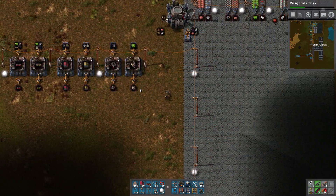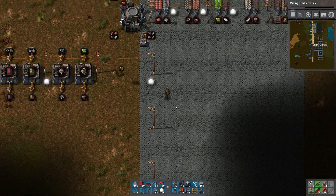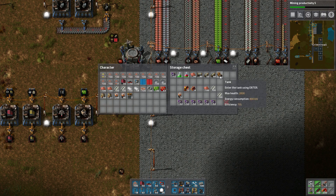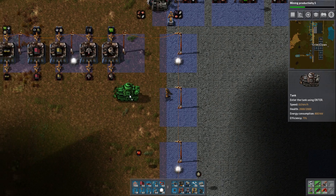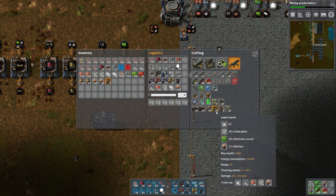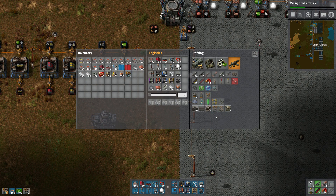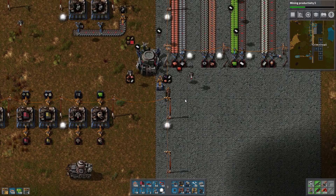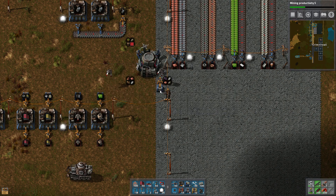A couple of problems: I misplaced my tank, which is a bit of a big deal, but I found it over here. Let's place it somewhere we can easily find it, and fill it up with fuel. We don't have much fuel at the moment. Also I've been making a couple of laser turrets because we need to put them in certain locations for security reasons.